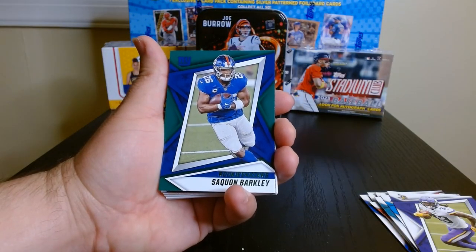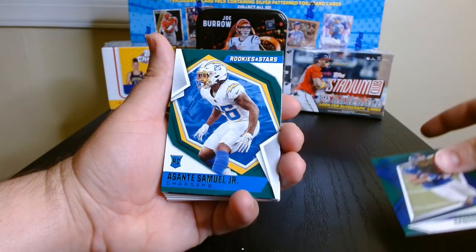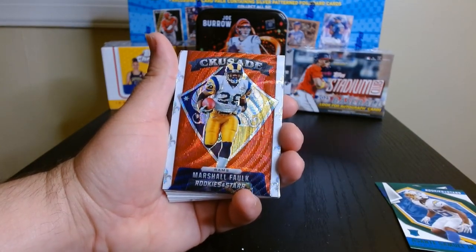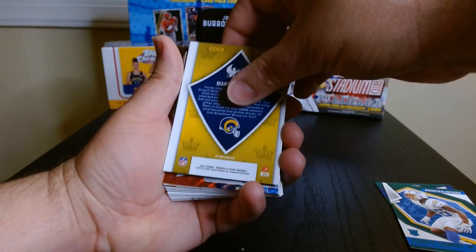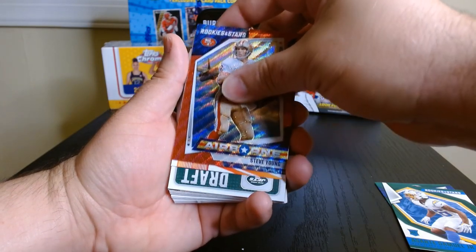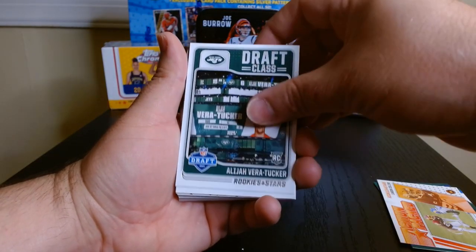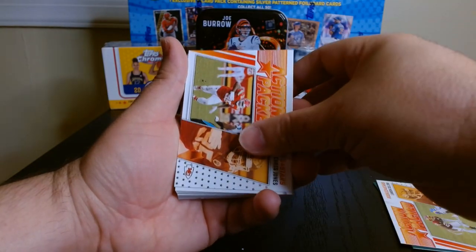A Saquon Barkley. Asante Samuel Jr. on the rookie green. Some color — Crusade, Marshall Falk. These are nice — let's look at the back. Not a bad looking card. Airborne, Steve Young — they really have a nice feel to them, nice and glossy. Action Packed, Landon Collins. Alicia Vera Tucker draft class — never seen these before. Standing ovation. More Action Packed — Chris Jones.